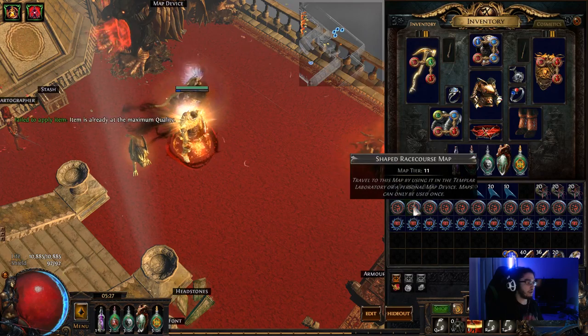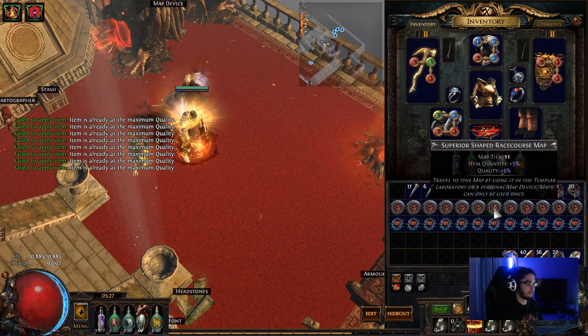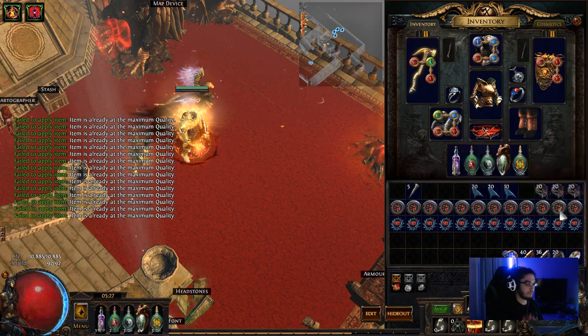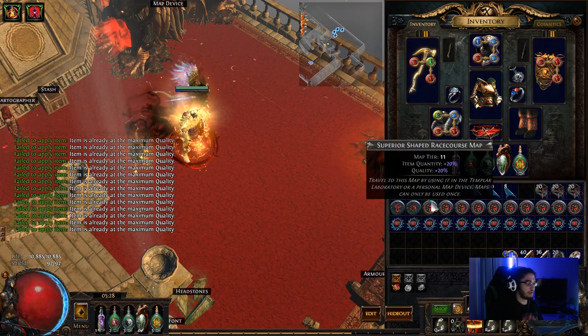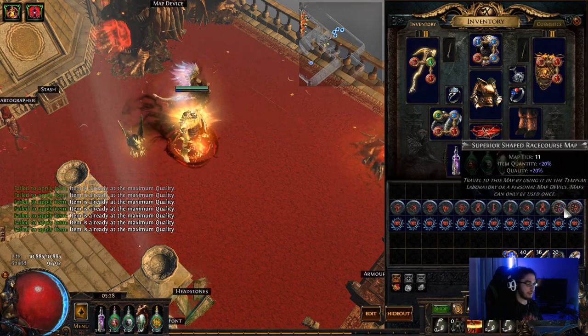So let's just go ahead and start this process so I can show you guys. Step 1, we're going to chisel every single Racecourse map. Step 2 is the fun part — we want to try to get at least 7 beachheads. So going through all 12 maps now with the harbinger orbs.